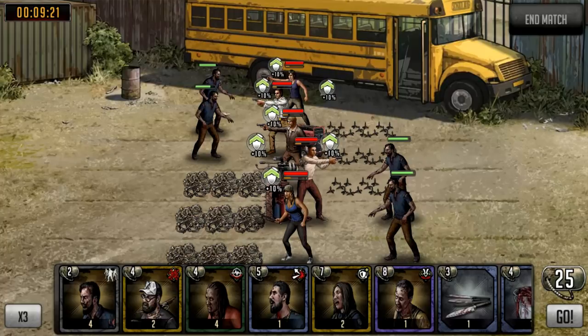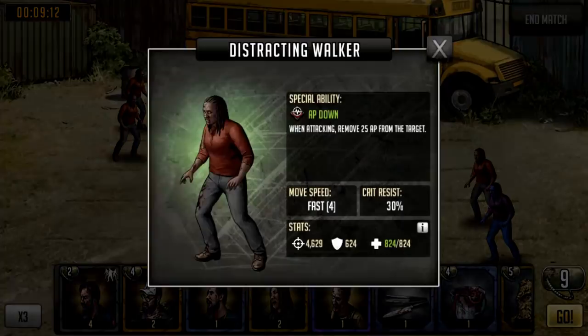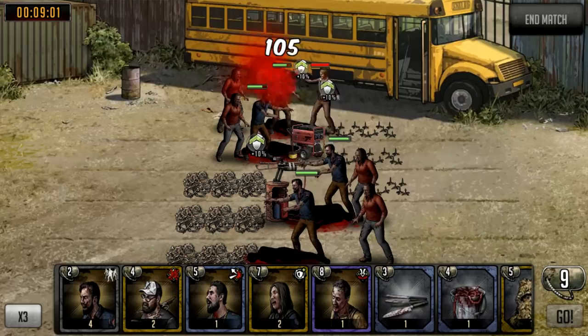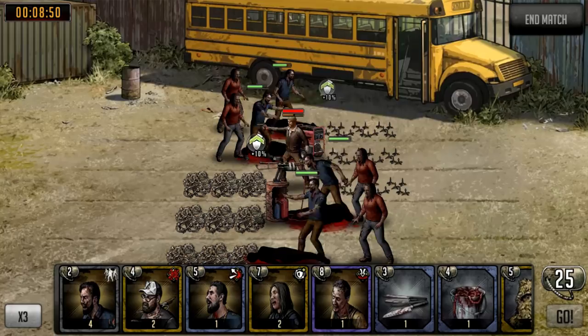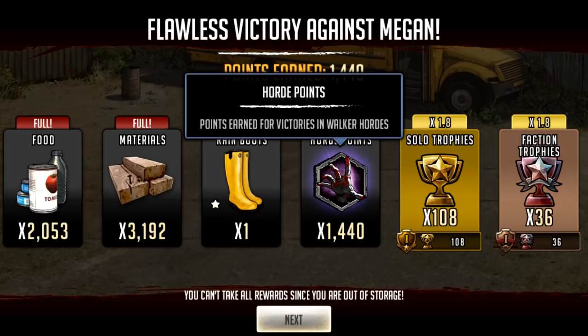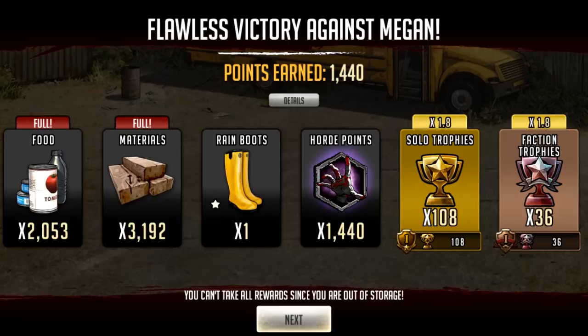The fodder cards I put on the field are classified as fodder because they're the most basic card — they're there to drain attacks off the enemy while your better cards come in from behind. Then I can follow up with actually good cards: this one is AP down — when attacking, remove 25 AP from the target. The characters aren't leveled up and are three stars so it's going to be pretty easy, but against six stars it's a very different story. Flawless victory — I get 1,440 points. It pops up at the end; solo trophies are times 1.8 and faction trophies are times 1.8 as well.